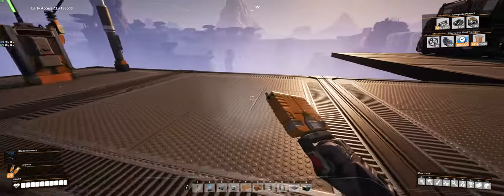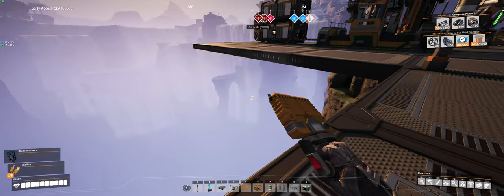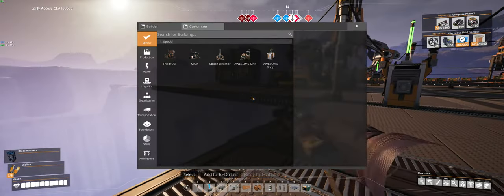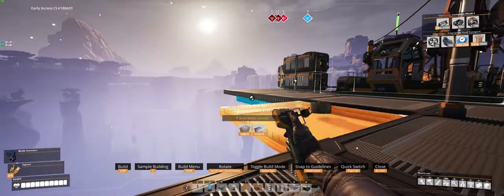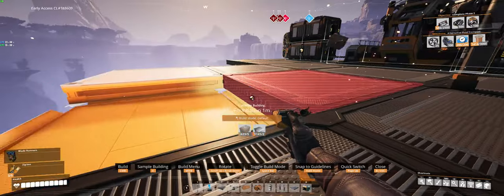Since I've built on this giant canyon — scary! — as I need more space, I'm just building the foundation out farther and farther. Since there's really no physics involved and no overhangs, you can make this go out as far as you want with nothing holding it up, and that's fine as long as it's attached to something.